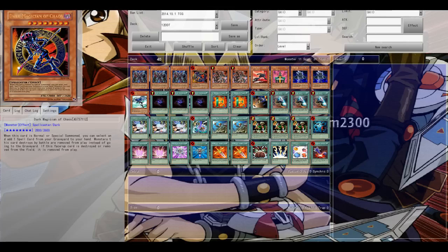My opponent is playing Satellanites — Star Seraph Satellanites — so a bit more OCG-oriented, because the Star Seraphs are OCG exclusive. Anyway, let's see some tools.